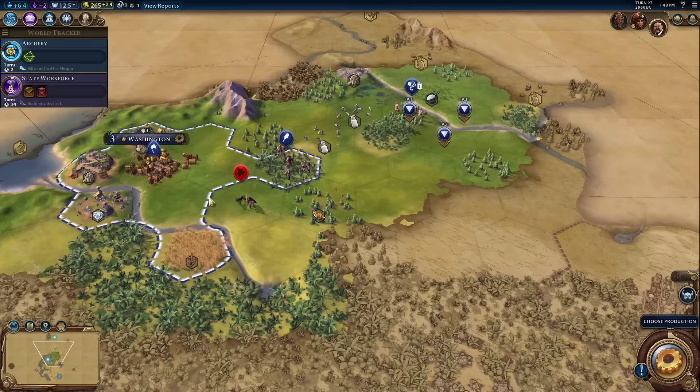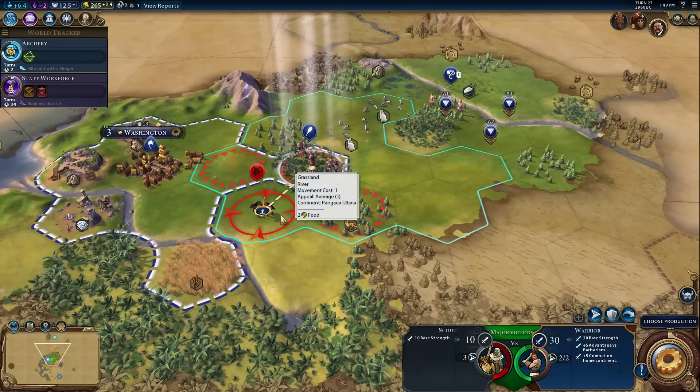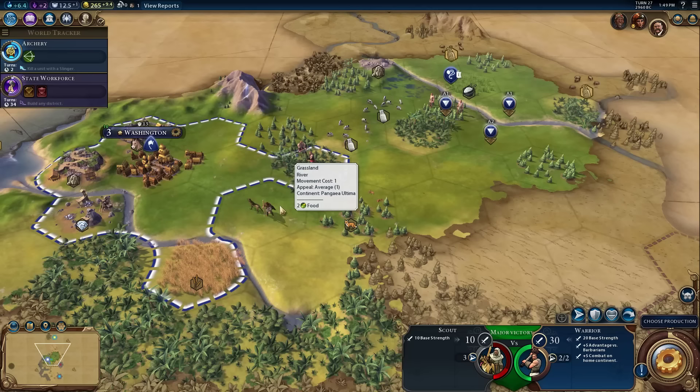I also have to keep some military over here because I'm planning to settle somewhere with my settler. So first things first, I'm going to have my warrior attack this scout. Because this is a melee attack, my warrior will take some damage in return, but not very much because a scout's not a very good fighting unit. I do still have the policy that gives me a plus five boost versus barbarians. And because I'm fighting on my home continent and I'm America, I get a further plus five boost. Despite all that, it's not enough to kill the barbarian.